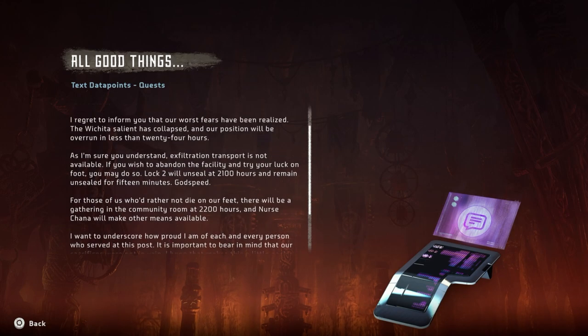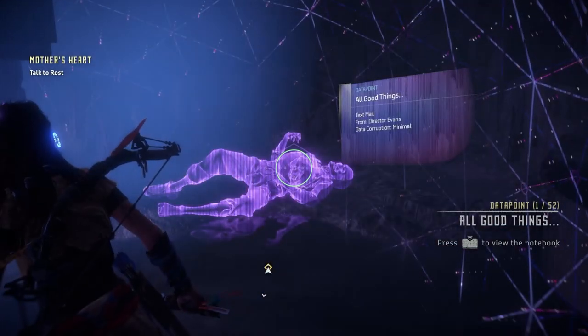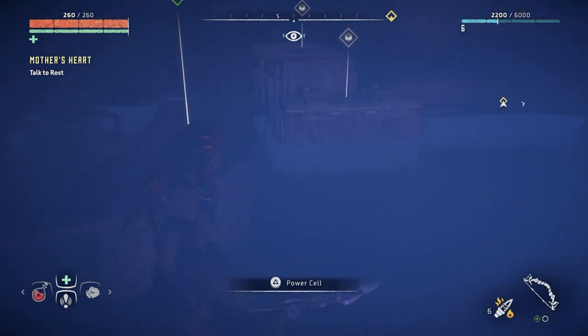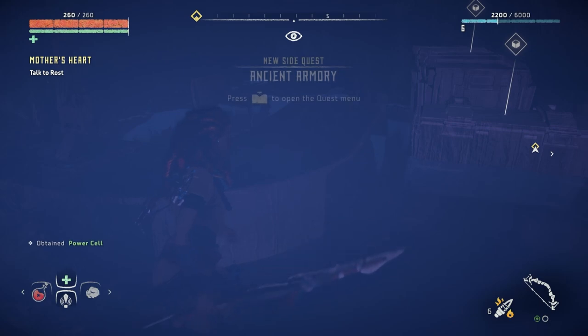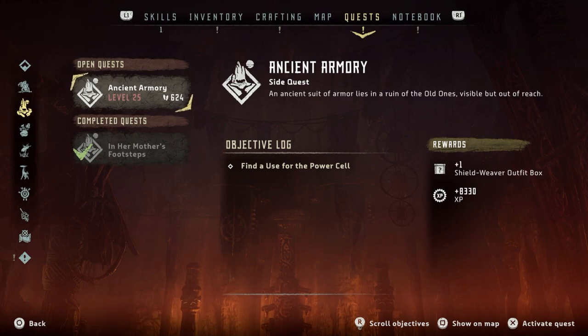Whoa - what happened guys? The Wichita Salient has collapsed and their position will be overrun - whatever happened had to have been catastrophic. What's this - a power cell? Some kind of power cell, I wonder what it's for. Ancient - what? Level 25?! Whoa okay. An ancient suit of armor lies in a ruin of the old ones - visible but out of reach. I want it, whatever this is I want it. But it's level 25, I'm not gonna mess with that right now. At least we've got it - rewards will get tons of XP and a Shield Weaver outfit box. Cool.